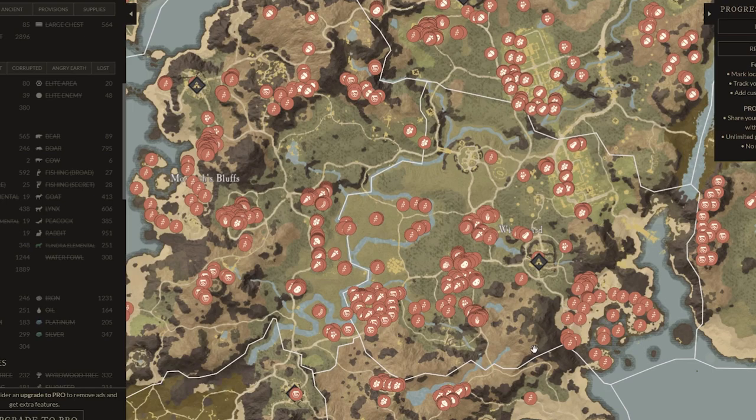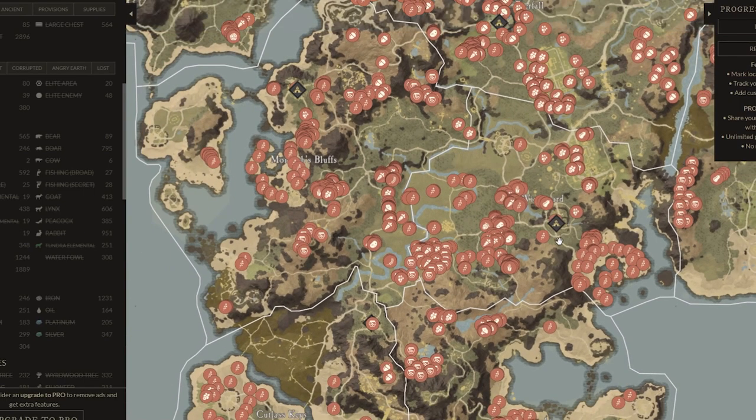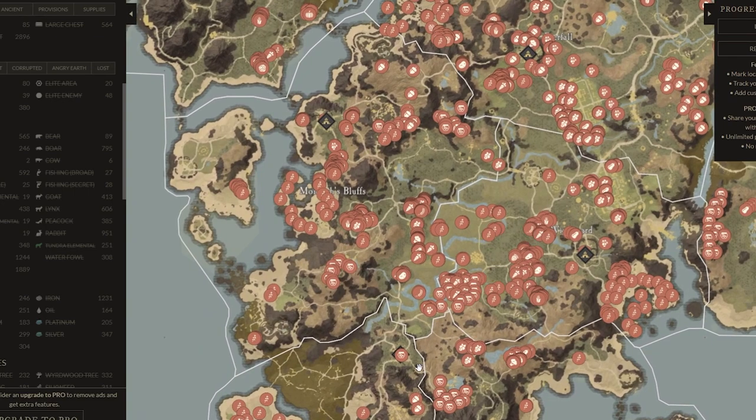If you want to focus more on the XP side of things, make sure you're doing your town boards — they refresh every 30 minutes. If you do Everfall, Windsward, Monarch's Bluff, and Cutlass Keys, that's four places to collect town boards from. I believe you can hold up to a maximum of 50, so four towns should be fine without capping. If you add First Light you may have issues. Keep screenshots so you know what you need for your town boards and can quickly check on the rotate.